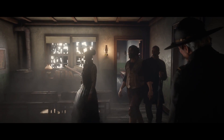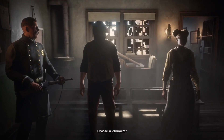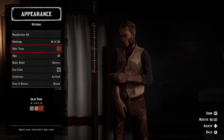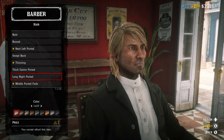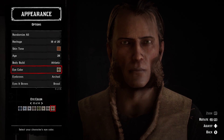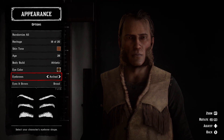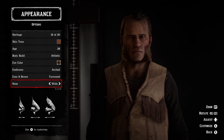Think about the gender you want to play — male or female — because even if you change your appearance later, you cannot change the gender. Once selected, build the foundation of what you want your character to look like. Hair, facial hair, and makeup can be changed later, but the body shape, head shape, nose shape, and ear shape matter most. Changing these later costs 10 gold bars, or you'll have to delete your character entirely.